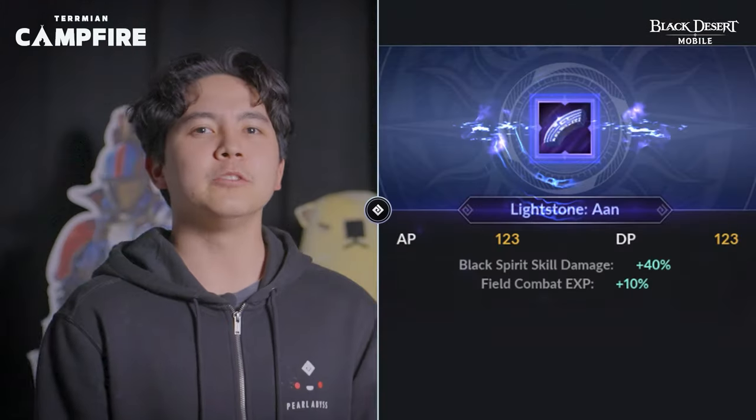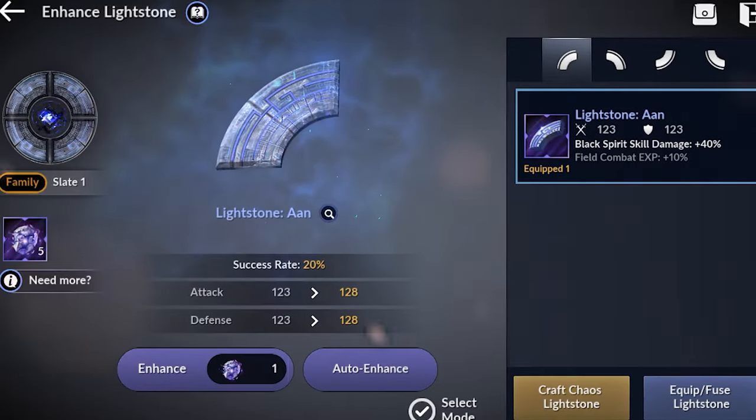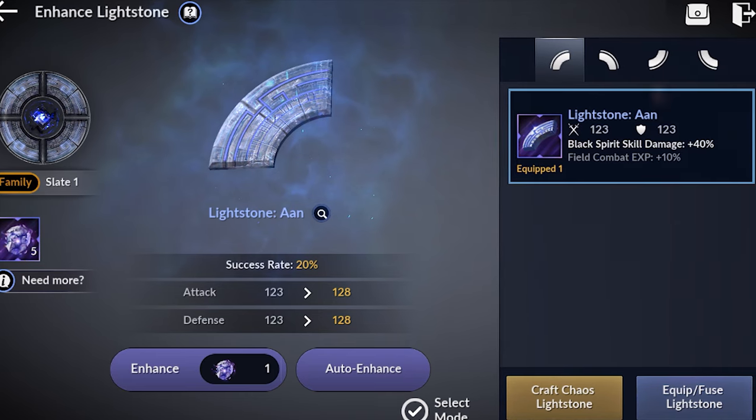For the Ancient Ruins, we've divided the difficulty into three levels, with Light Stones as the core reward. To improve the Enhanced Limit System for Light Stones, we've differentiated a few aspects from the Primal Light Stone Enhancing System for the Chaos Light Stones. Let's check it out right now.